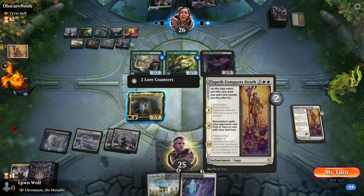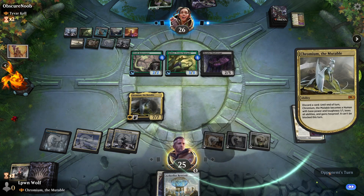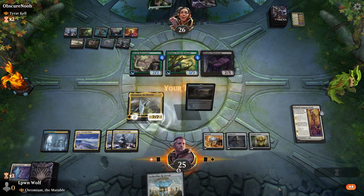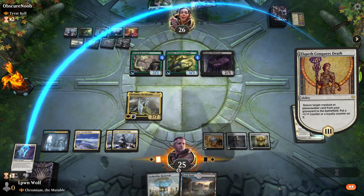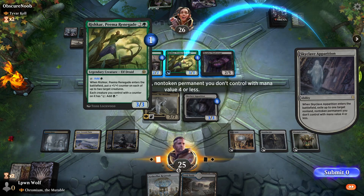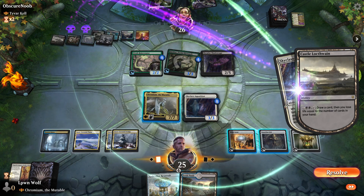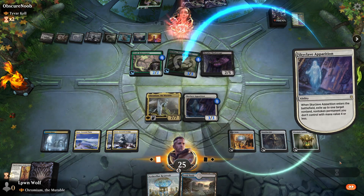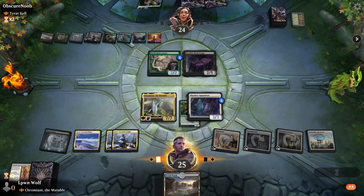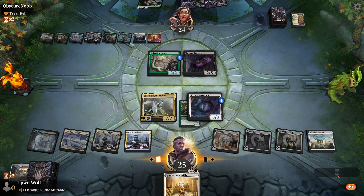Here's some synergy — we'll discard the Skyclave Apparition. That's pretty cool! Now we can return it for free, cast it for free, go for the counter, and then go for Rishkar. Tapping it to draw a card with Castle Locthwain makes sense. And then I guess we can go for Aetherflux Reservoir. Let's cycle this — maybe we can get something like a Duress. Forsake the Worldly — let's swing in.